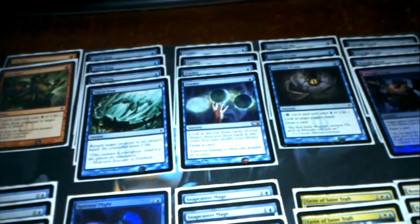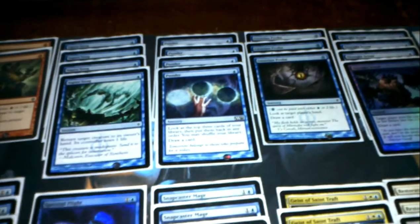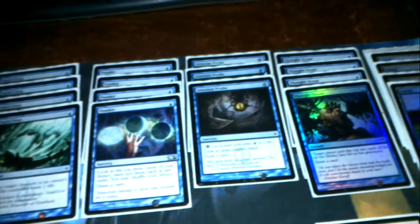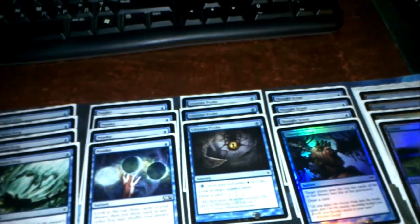There are versions with 19 as well. The Ponder basically allows you to look at the top three cards, put them back in any order and draw — but before you draw, you can shuffle, so if you don't like them you can get others. The Gitaxian Probe gives you a card draw and lets you know what you can expect from your opponent.